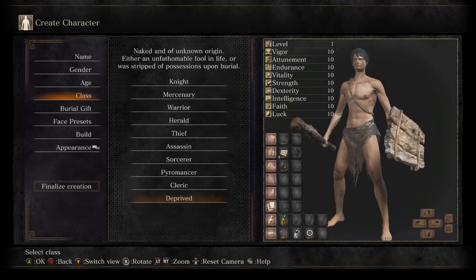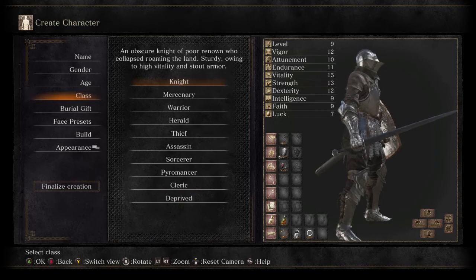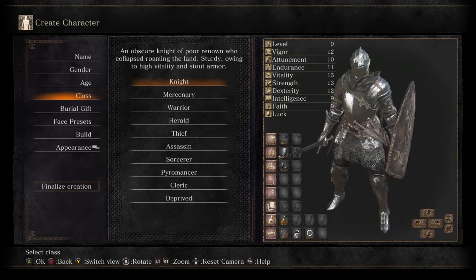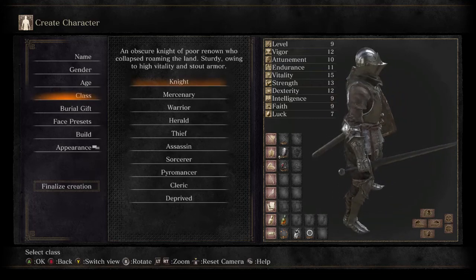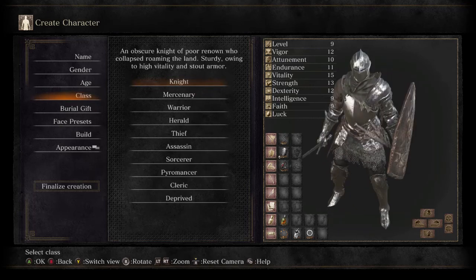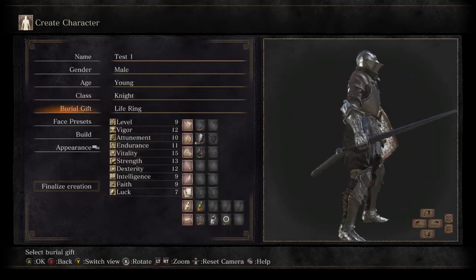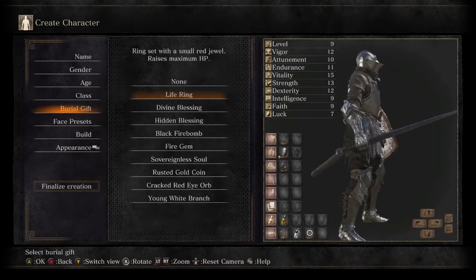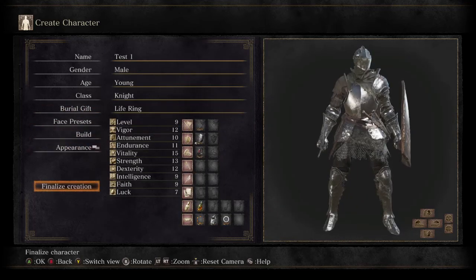Deprived has nothing but has balanced stats across the board, so you can basically turn him into whatever class you want. But for this video we're going to use the Knight, and I'm going to teach you how to go through the first few levels and utilize everything to maximum potential — at least I'll try. We pick the Knight, we already have the burial gift which is the best since most of the other gifts are just consumables and this is the only non-consumable. We finalize creation as 'Test Number One' — let's begin.